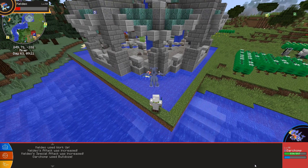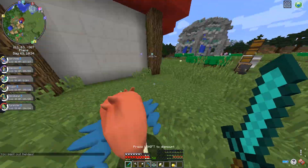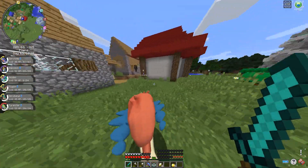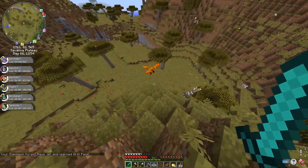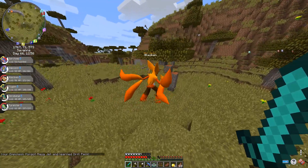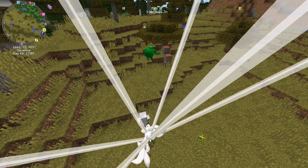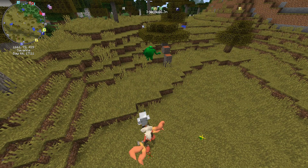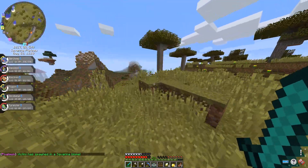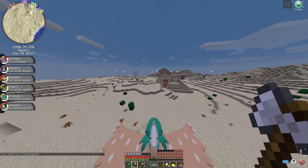In the overworld a Keldeo spawned near the gym and I ran towards it and challenged it. My Garchomp was able to lower its HP to red pretty easily and I captured it after only throwing two ultra balls. I could also ride it and it was really fast, but I didn't want to use it on my team. I then found a mega Blaziken in the savannah biome — I had to beat it to get the Blazikenite to mega evolve my Blaziken. It made the process easier by hitting itself with recoil.